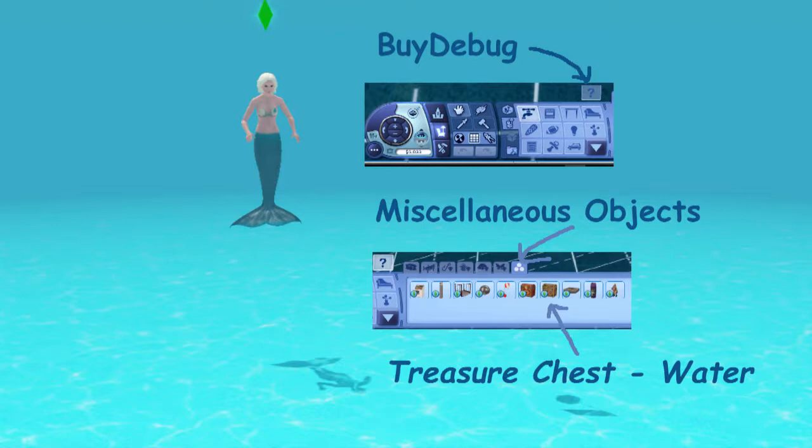To place your treasure chests, go into miscellaneous objects. There are two treasure chests — one for water and one for land — so you want the water treasure chest to put underwater. None of the other things are really designed to go under the water. That's also where we got the dive boy from, but you don't want the boy down here — leave the boy alone, you only want one of them. The only thing you can get from here is the underwater treasure chest.